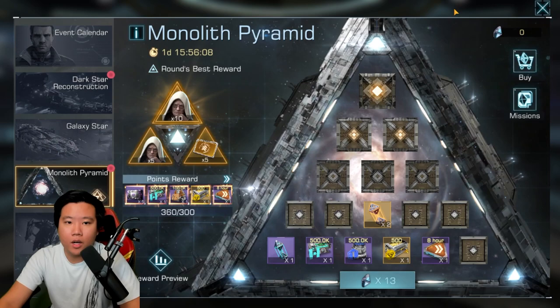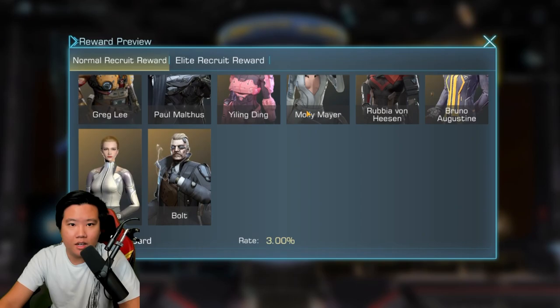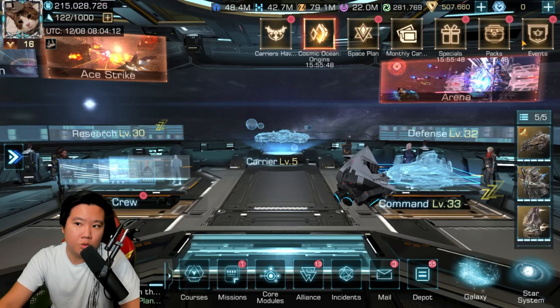I don't know how worth it this is to do. If you're really a big spender and you really want to get cloud raid data card, that's the only way for now to get it. I don't think it's available in the crew summoning. So that's the only way — it depends on what you're willing to spend in the game to obtain that crew.